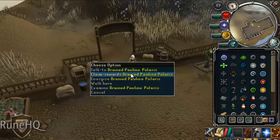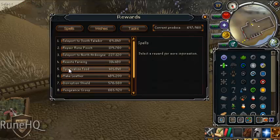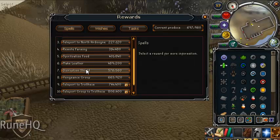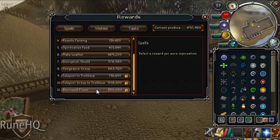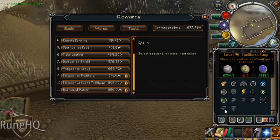I find that one really, really helpful. This one allows you to feed your familiar so it doesn't die, and make leather instead of having to go to a tanning place. I'm not actually 100% sure what this one does — I think in Stealing Creation it stops people from attacking you. Group Vengeance is amazing, particularly really good for dungeoneering because you can just group-venge your whole team. This one teleports you right near the farming patch in Trollheim, and this one I think allows you to cast spells from other spellbooks, but it's different from the Spellbook Swap.